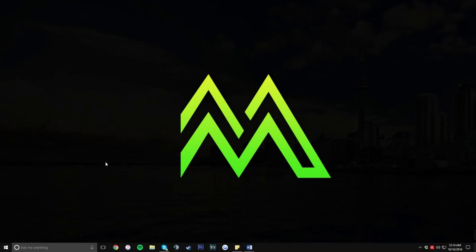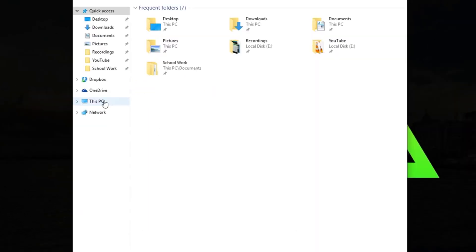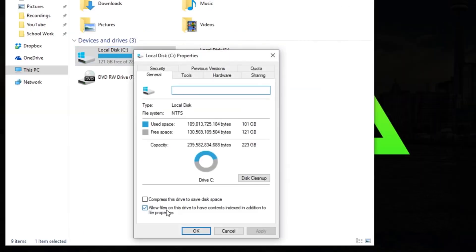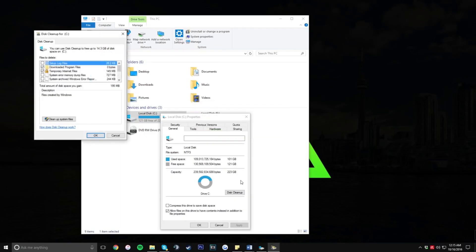The first thing you're going to want to do is open up your File Explorer — you'll see a little folder icon on the bottom of your taskbar. Once you're there, click on 'This PC' (sometimes called 'My Computer'), then right-click on your C drive and click on Properties.